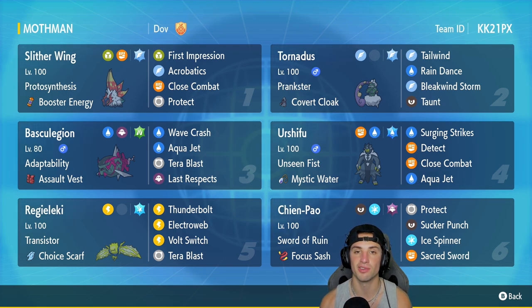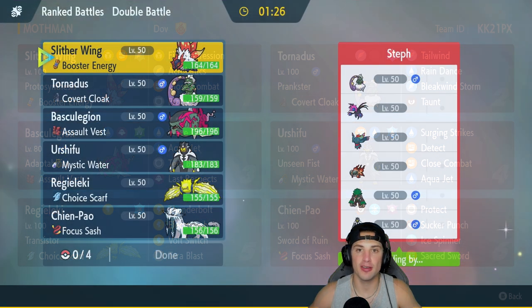If you want to rent this team for yourself, go to that top right-hand corner. But let's get after it — let's hop on the Regulation D ladder and grab some wins with the Slitherwing team.